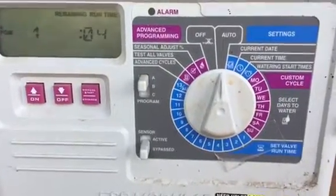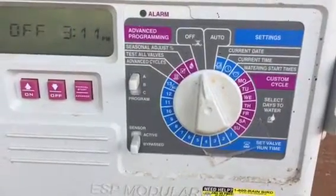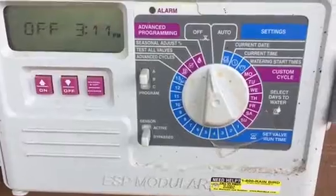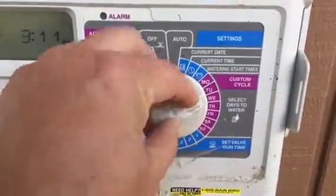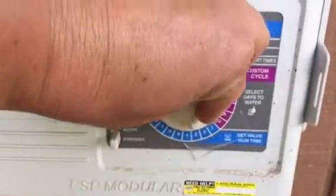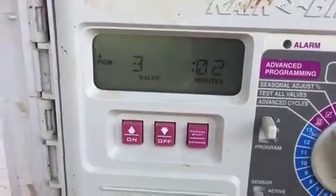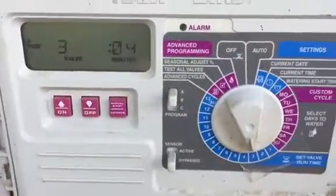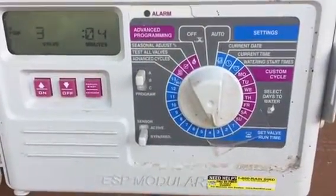If you don't want all the zones watered — let's say there's a session going on in zones one and two — you can select exactly which zone you want watered. If you want zones three and four watered, you would twist the dial to three, and you'd know it because it would say valve three. Right now it's set to run two minutes. Between two and four minutes is an acceptable amount of time. Much more and the base gets really wet and slick.